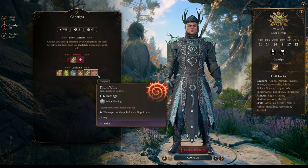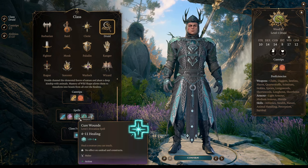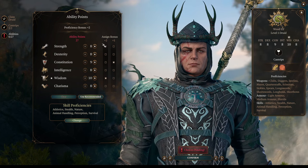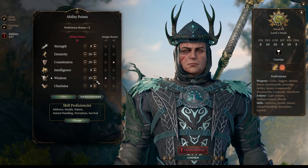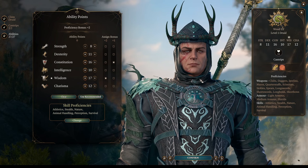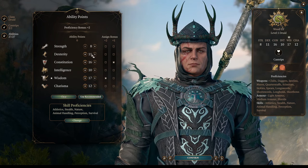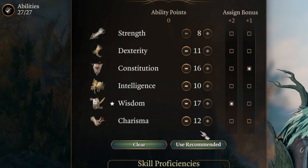At level 1, we pick Shillelagh and Thornwhip cantrips. As for spells, you don't need to pick anything — Druid will know every spell that he unlocks. I will explain all spells we need when we finish building our levels. When you change your form into bear or other animals, you will lose your Strength, Dexterity and Constitution stats, so they are not very important. Most important stat is Wisdom — it's your spellcasting modifier. My ability point recommendation: 11 Dexterity, 16 Constitution, 10 Intelligence, 17 Wisdom, and 12 Charisma.